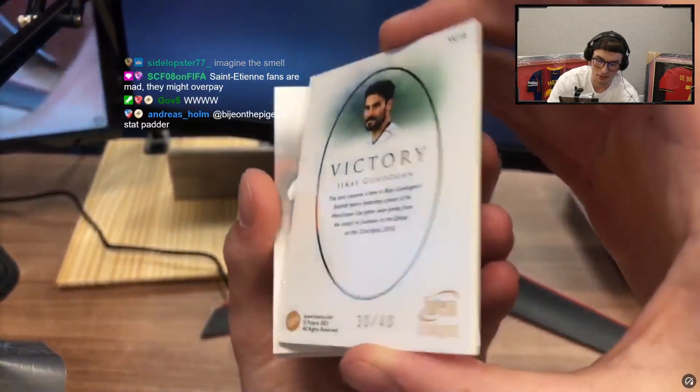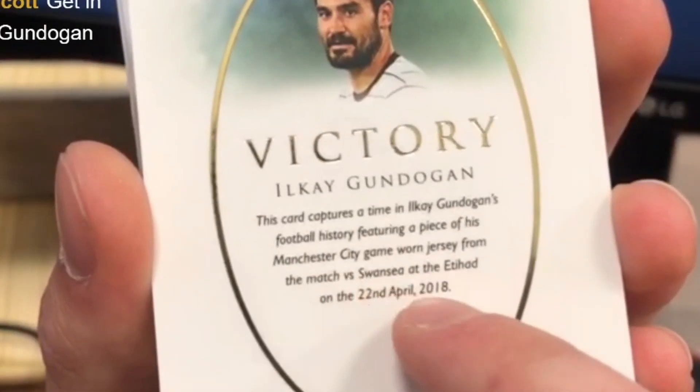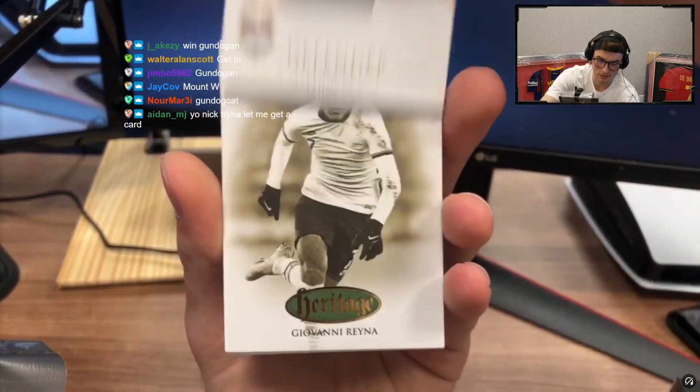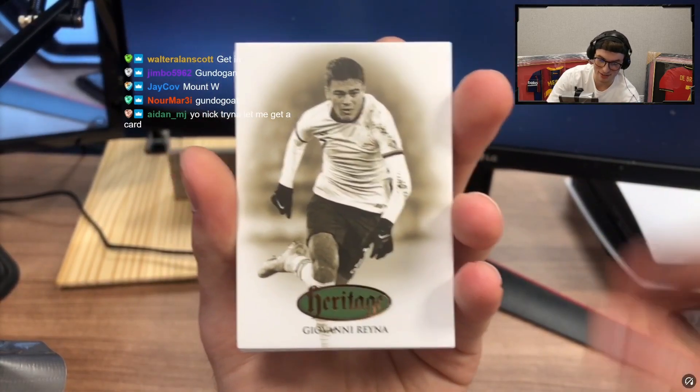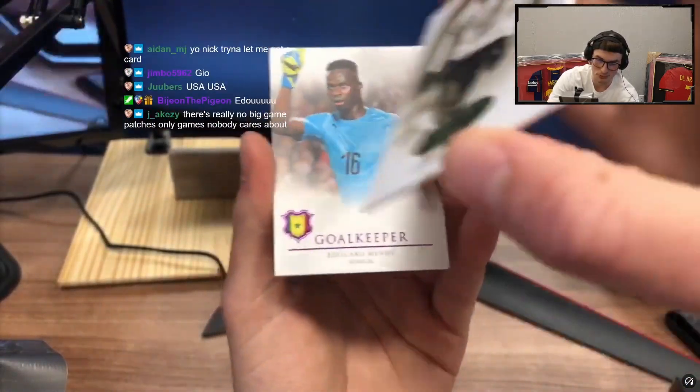Look how thick this is man — 30 of 40, piece of his Manchester City game-worn jersey from the match versus Swansea at Etihad on 2018. Delikt. Reyna! Seven of ten. I know this guy chat — I'm gonna have to get him to do an on-card auto for this man.